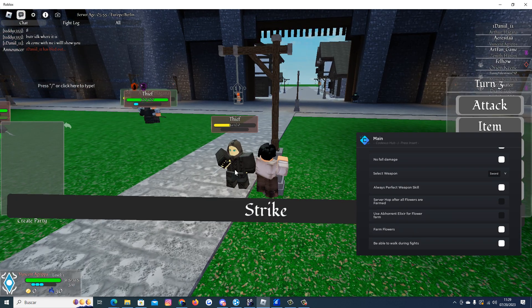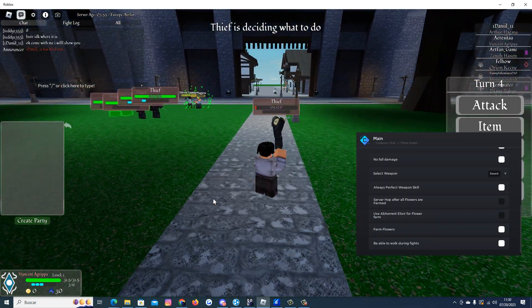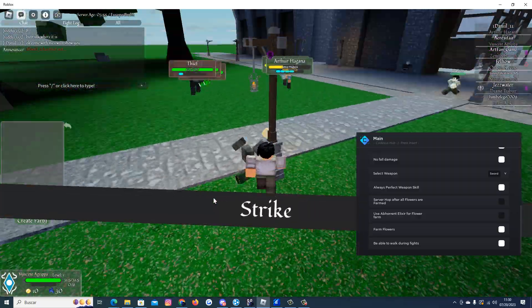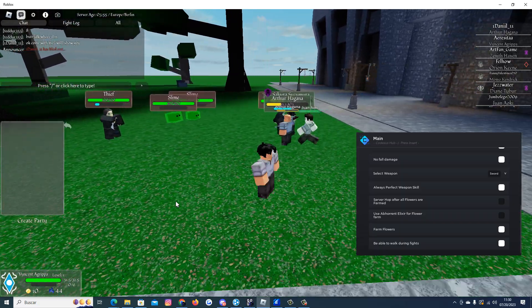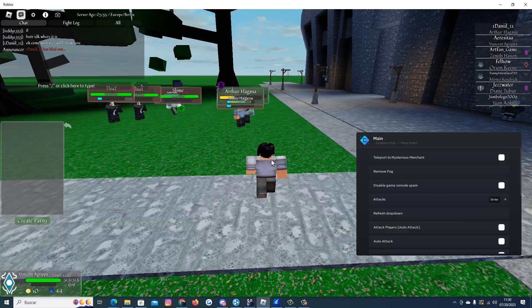We also have this feature here — the ability to walk during fights. It will auto dodge everything anyway and you will be able to kill people. So that's a nice feature. You can even attack players.